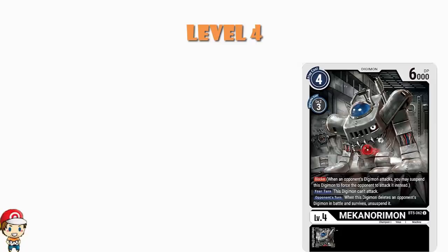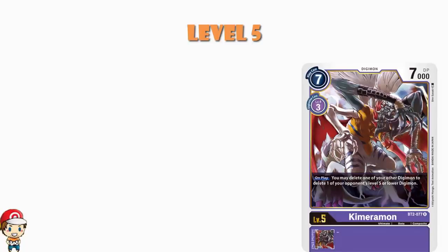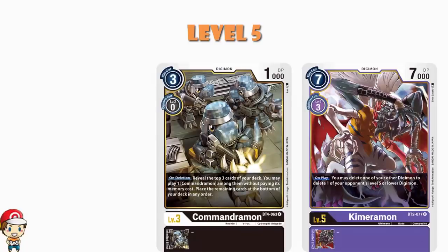And then we end up with just three level 5s, and they're not even black cards — we've got three purple Digimon. It is a slightly weird deck list. What we've got here is Chimeramon, and when you play it you may destroy one of your other Digimon and delete one of your opponent's level 5 or lower Digimon. We've got a really nice combo here with Commandramon, because if you delete Commandramon — and it is an on-deletion skill, any time it's deleted — you can delete your own Commandramon, the skill comes in and you probably get a replacement, but then you get rid of one of your opponent's Digimon.